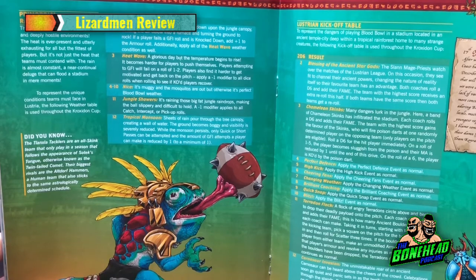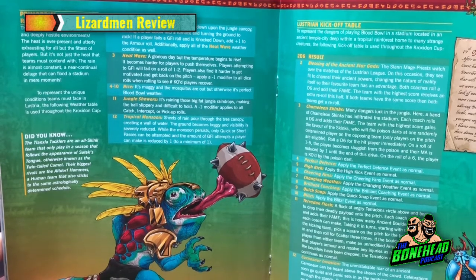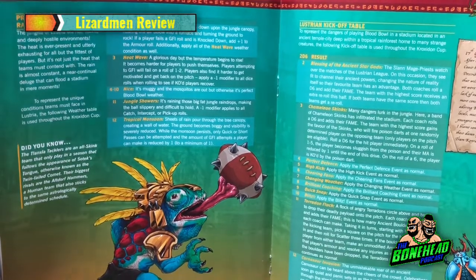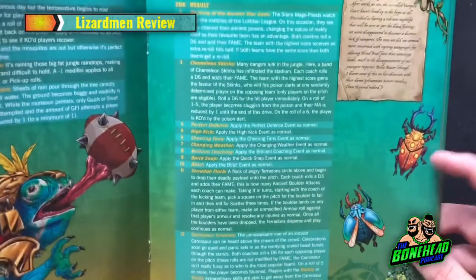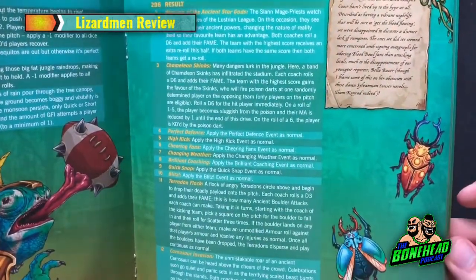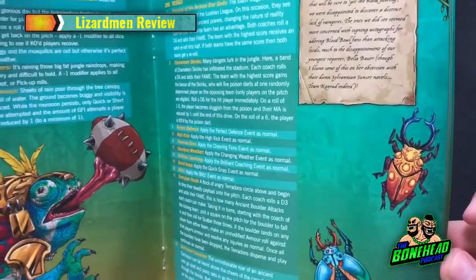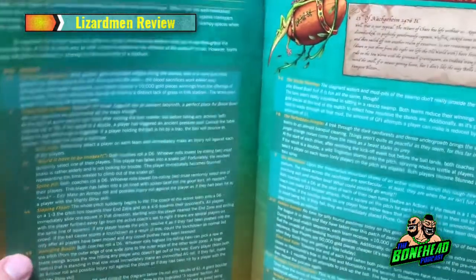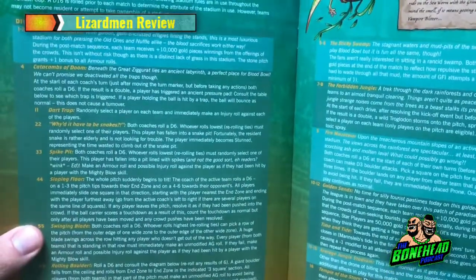Jungle Showers: it's raining big fat jungle raindrops, making the ball slippery and difficult to hold. A minus one modifier applies to all catch, intercept, and pick-up rolls — not too bad. And Tropical Monsoon: only quick or short passes, and the number of go-for-its a player can make is reduced by one. So if you've got Sprint you can make two, but otherwise just the one. The Lustrian kickoff table has some cool different results, including a Carnosaur invasion, which is quite fun.